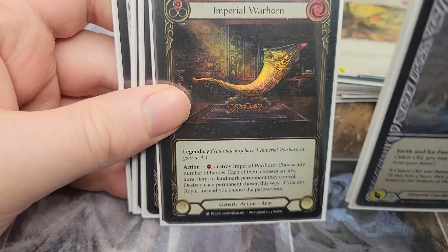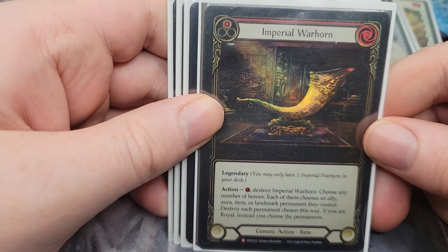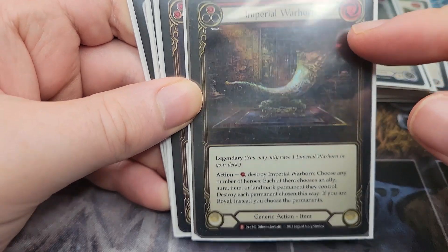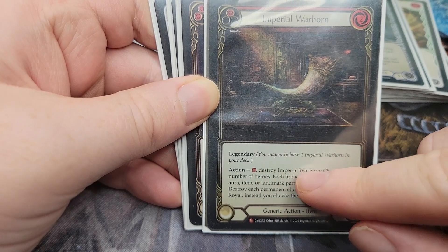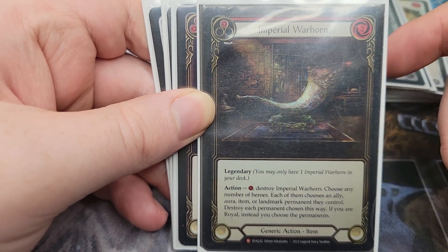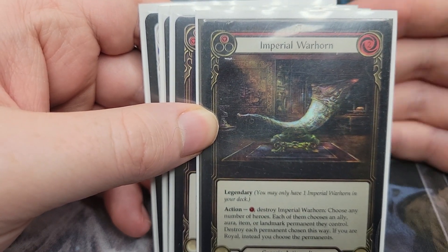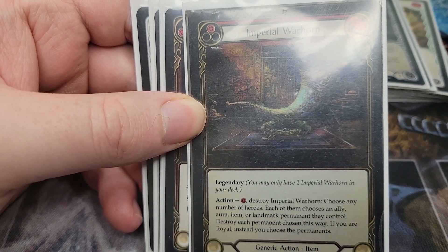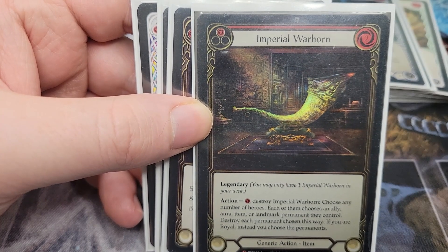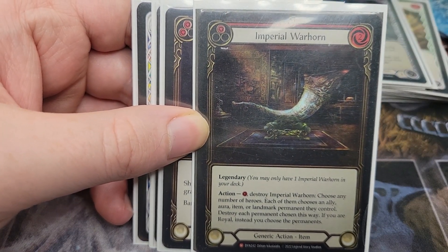Now for another win condition — Imperial Warhorn. This is a sideboard card you'll mainly bring in against Dash and Iceländer, but mostly Dash. You take one turn to play it and another turn to activate it, then choose one opponent who must sacrifice an item or aura. For Dash this could mean taking away an Induction Chamber or Plasma Purifier — really big because Dash needs basically all five equipment to beat you when you're running Rampart of the Ram's Head blocking her pistol so efficiently.